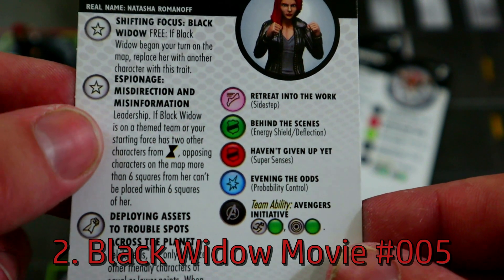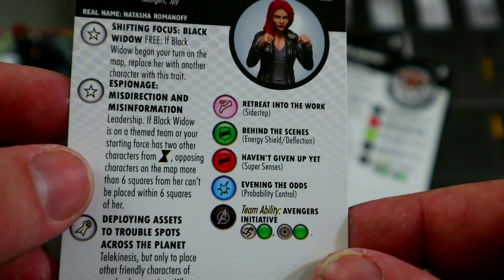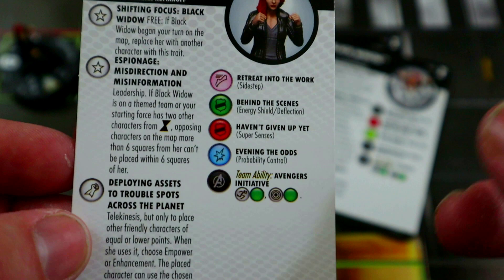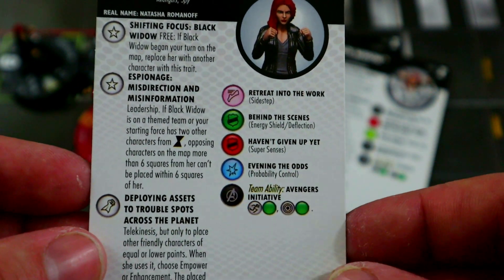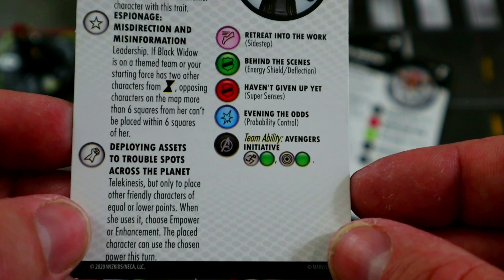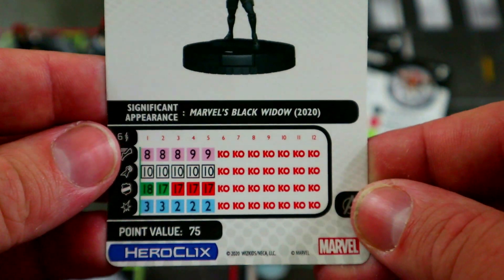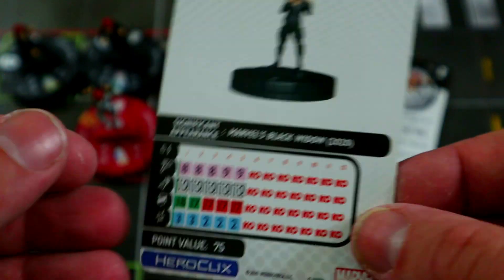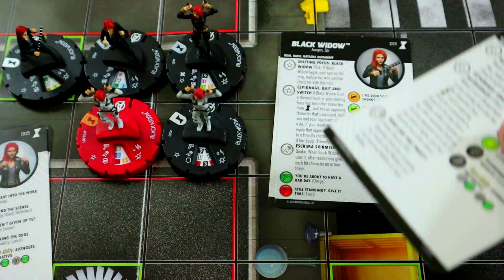The next one has leadership, and if she's on a theme team, opposing characters on the map six or more squares away can't be placed within six squares of her — really good for colossal retaliation prevention among other things. She also has telekinesis, and you can choose to give placed characters enhancement or empower after placing them. She also has prob and traded leadership, making her a really good support version for the team.